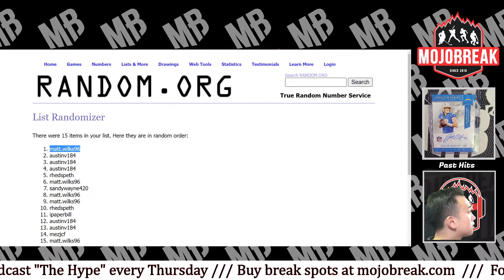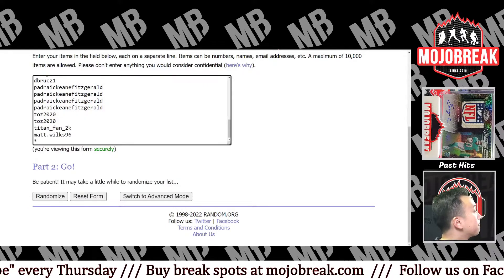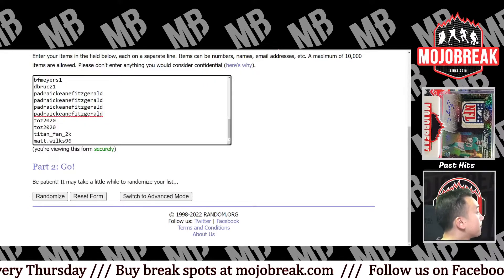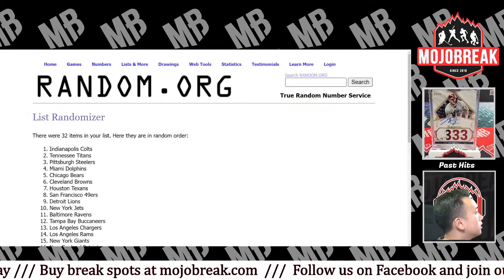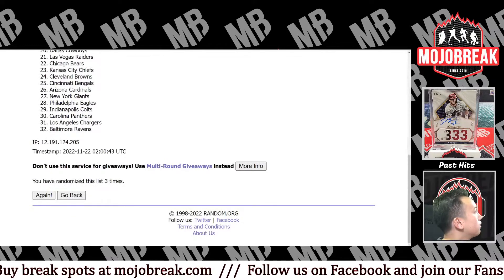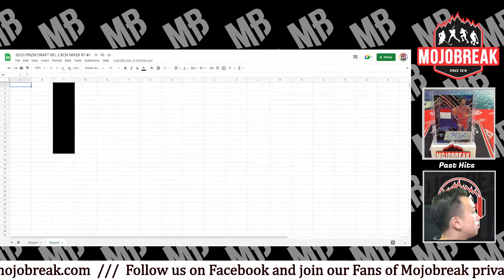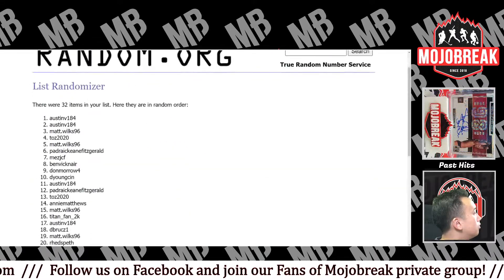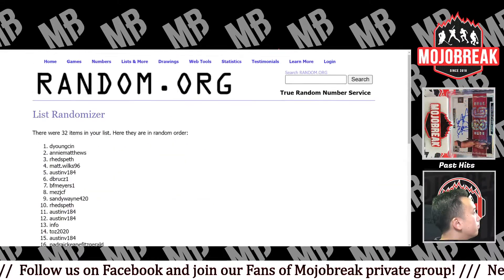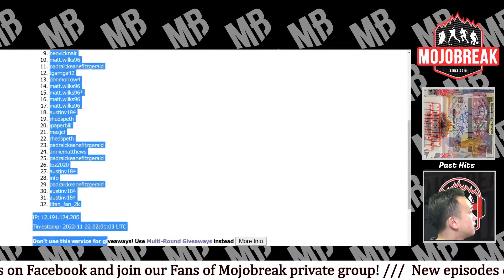Matt Wilts, there you go — put you at the bottom here. Alright, one, two, three, four, and good luck five. Chargers down to the Giants. One, two, three, four, and good luck five — toss down to the Titan fan.